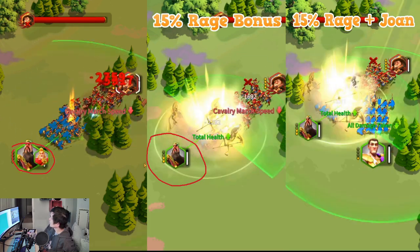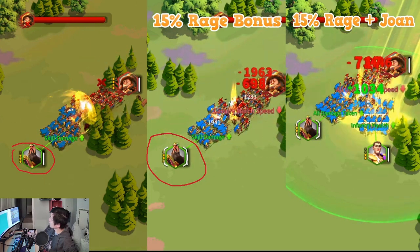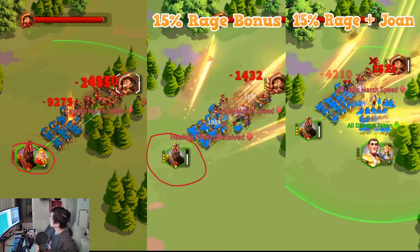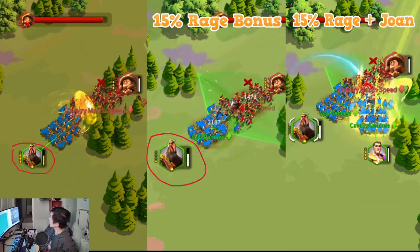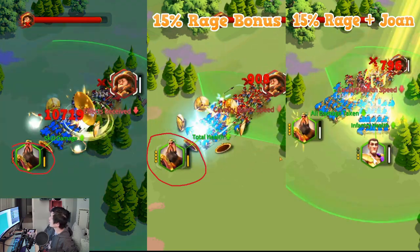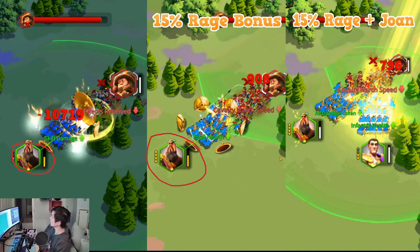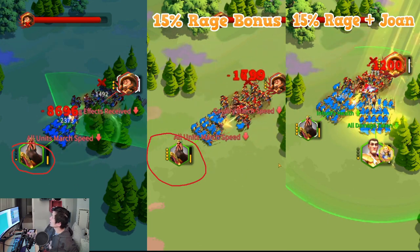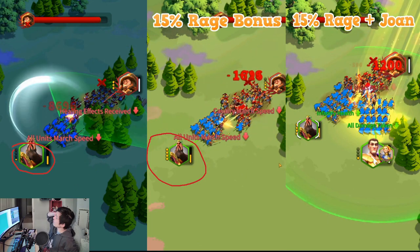With the 15% Rage bonus from Leo, you can cast the skill pretty fast. Around 30 seconds into the fight, I was able to gain about one additional skill cast. So every 30 seconds, I get an additional skill from that 15% Rage bonus, which kind of makes sense. That was pretty solid.